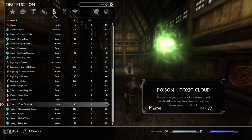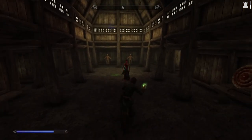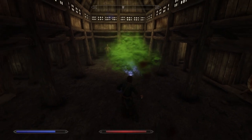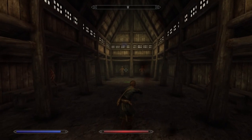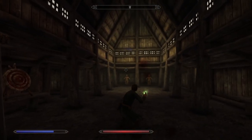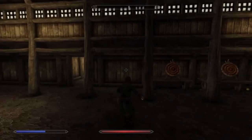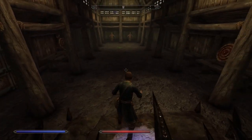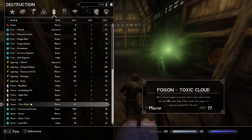Our last one, our master spell for Poison, is called Toxic Cloud — blasts several targets in an area with a Toxic Poison Cloud that does 60 poison damage. Is this concentration or just a cast? Just a cast. Okay, that did hurt me. It has the same kind of trajectory we saw from the Spit attack, but when it hits, it explodes — so it's still good for hit area of effect. Just don't get too close or you will get poisoned too. You have been warned.